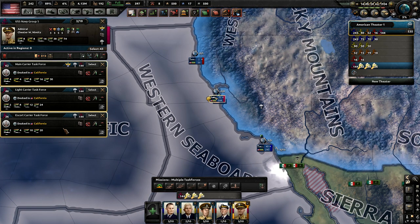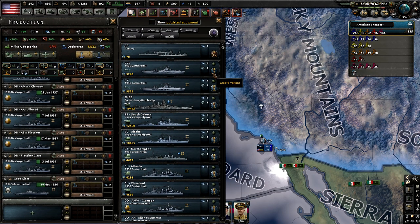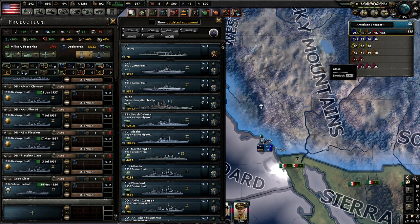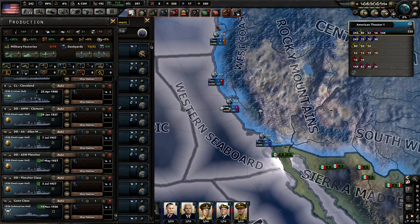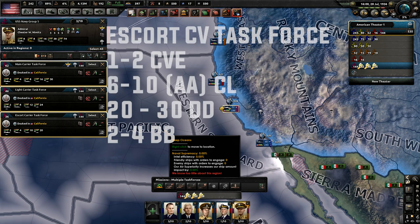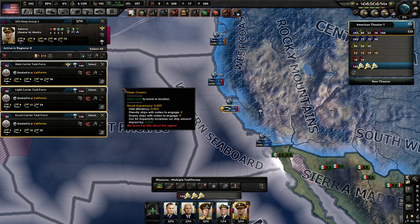Then we have an escort carrier task force. I use light escort carriers — something I designed myself. They're really cheap to build compared to normal carriers; they only have about one deck space but decent HP. They're just there to get some planes in the air without the expense of a full carrier. For this fleet I'd recommend one to two escort carriers, six to ten light cruisers with AA support, 20 to 30 destroyers — sweet spot is 20 — and two to four battleships, with four recommended.